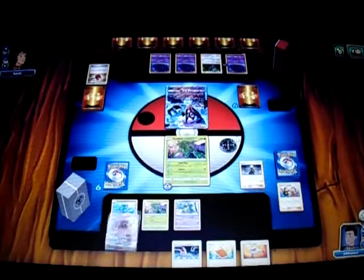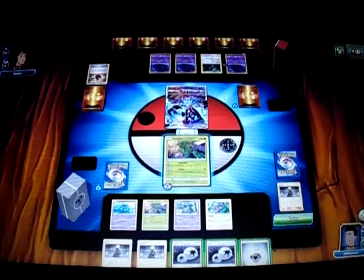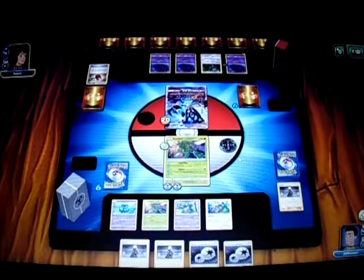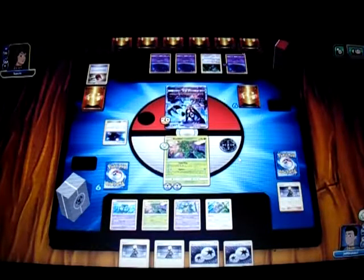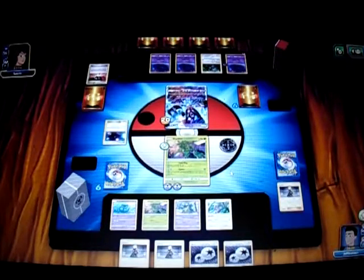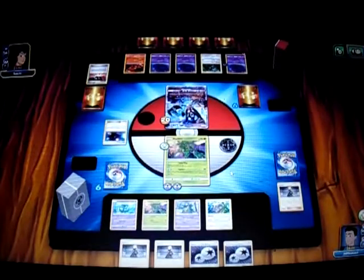I draw a Power Pad which I don't need right now, so I play Cynthia. I draw a Metal Energy but unfortunately no Scizor, so I drop the Oranguru and attach to Scyther. I try an Agility play — we hit for 20 and it works, so he can't touch us next turn no matter what. Next turn hopefully I get a Scizor. He plays Ultra Space to search for any Ultra Beast, so Naganadel will have an Oranguru and a Hustle Belt. He searches for Baby Buzzwole. He searches Ultra Space again for Naganadel. Good — he can't touch us next turn.